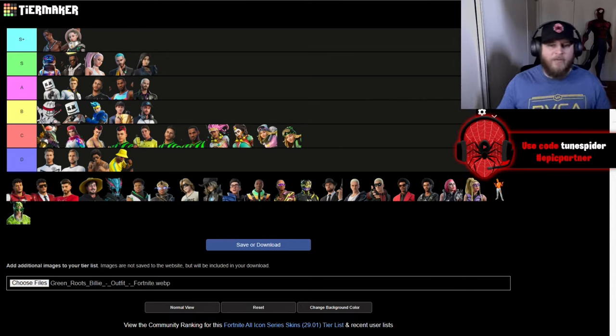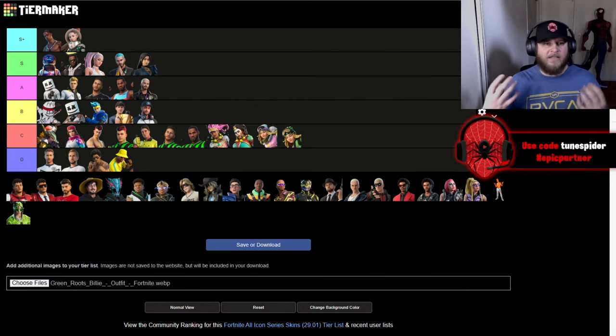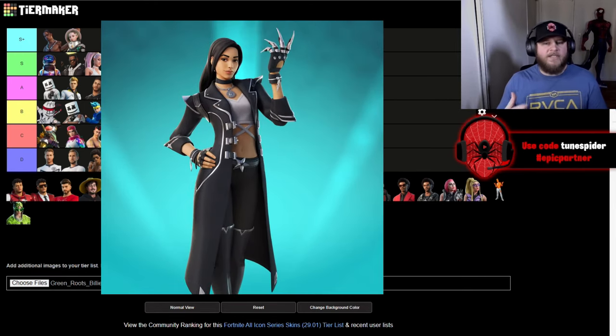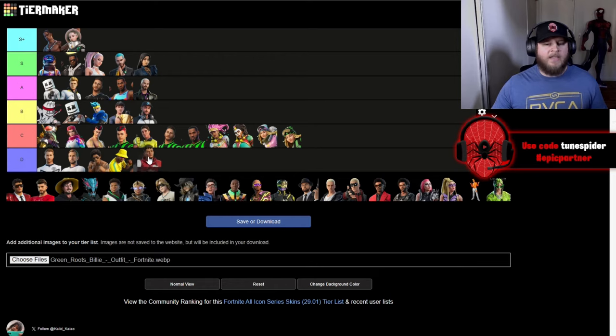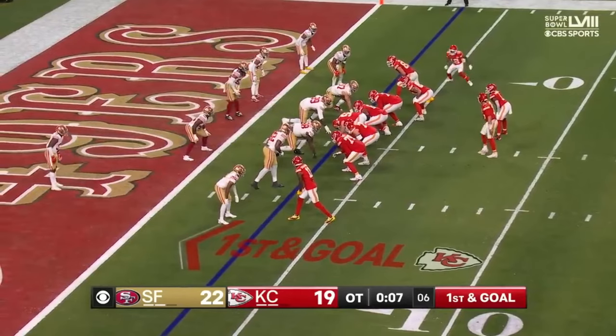Up next is Chica, and she is actually my favorite streamer/YouTuber Fortnite skin. I'm going to be putting hers in S. I really like her look — I like the mask, I like the claws, I like her outfit. For some reason it gives me vampire hunter slayer vibes, which I like a lot.